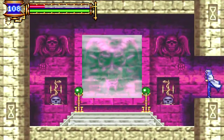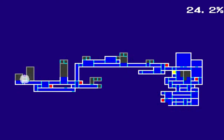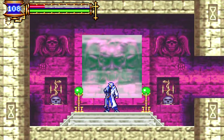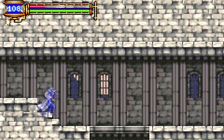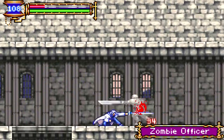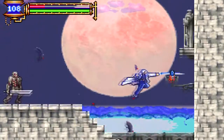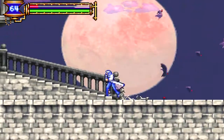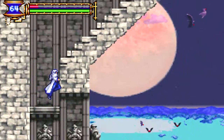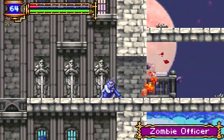Over here is a warp room. When you find a warp room, you can go to any other warp room you've encountered. This is the only warp room we haven't seen yet, but you can explore it. Every other warp room you encounter, you of course have to earn it in order to warp there. And now we're back in the castle corridor, but in a different part of it.